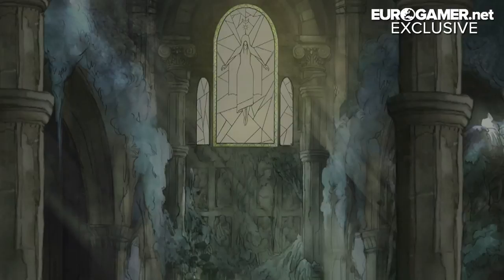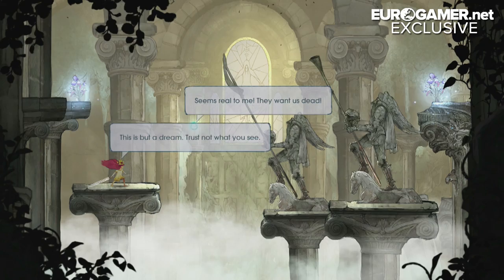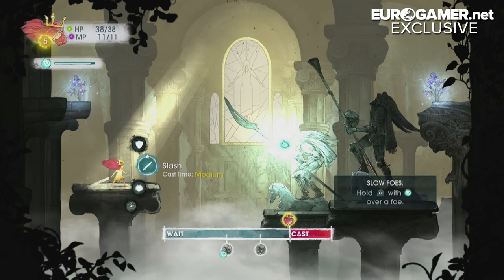The main player character, Aurora, is also joined by a floating firefly-spirit guide called Igniculus. How do these two work together in the game?